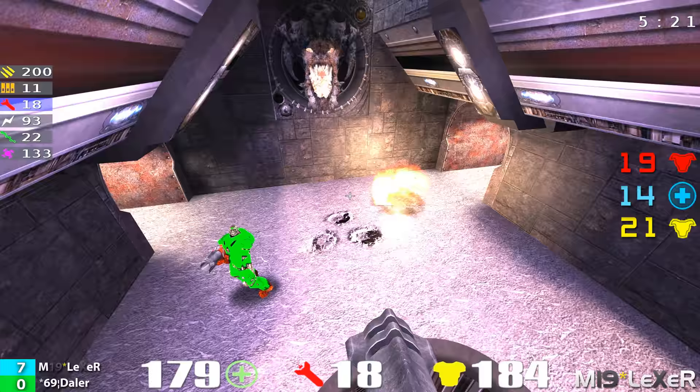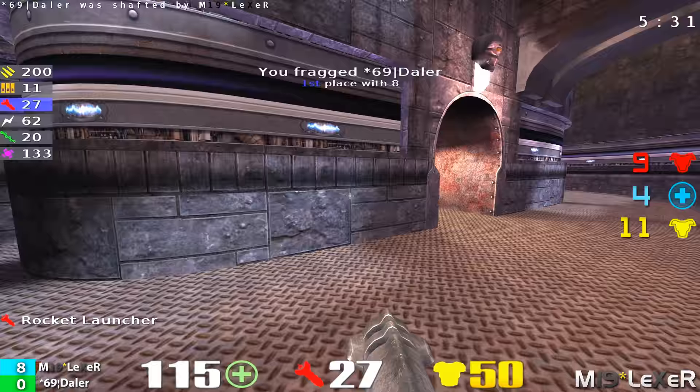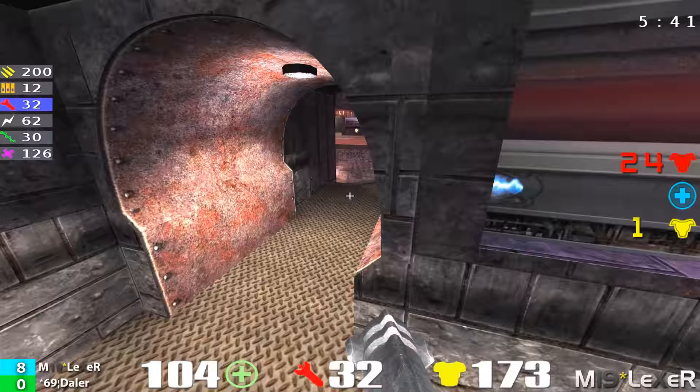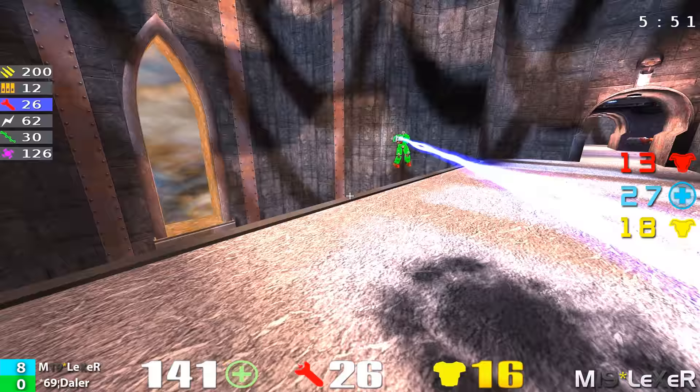I don't know. Against Daylor it's going to be tough to do. More action here — Lexer and Daylor fighting in the red armor room. More shaft action, and Daylor just coming up short every time with his shaft. With the rails, Lexer's got that one-up on him. That one-up is going to prove to be the game if he continues to own that mega-health armor. He got it again — timing it right. We're looking at 199 health, 168 armor.